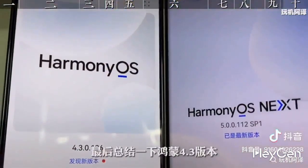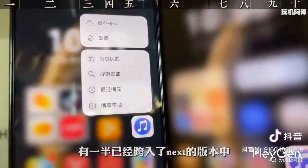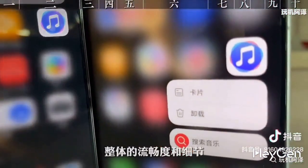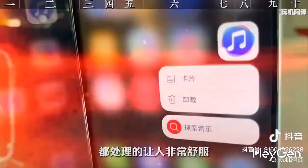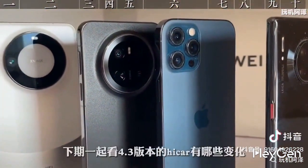To sum up HarmonyOS 4.3, this version has already crossed halfway into the next version. When you get your hands on it and experience it, you'll find that the overall smoothness and detail handling are very pleasant. This video ends here — feel free to follow. In the next episode, I'll take a look at the changes in the car features of version 4.3.